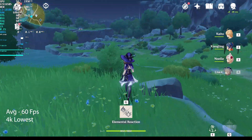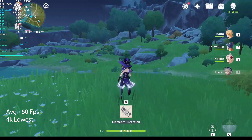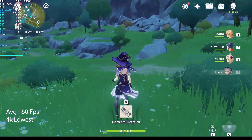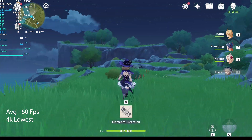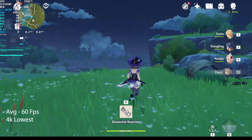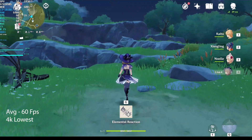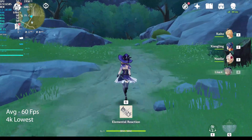At medium, we see a little bit of dips at 59fps, and at high we see 54fps average. But those can be mitigated by either overclocking your 1650 a little bit, or even changing the render scaling down to 0.8, or turning off anti-aliasing — because at 4K, it might be negligible to have that enabled.